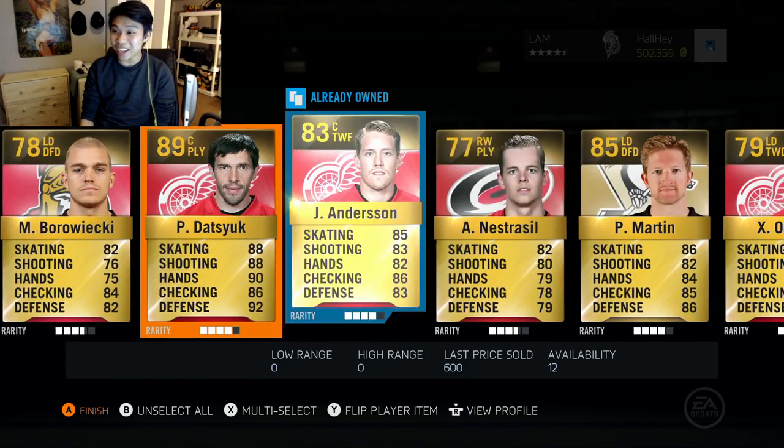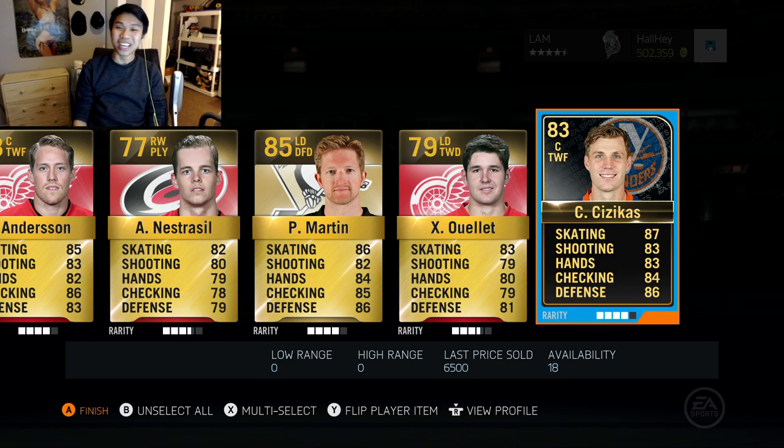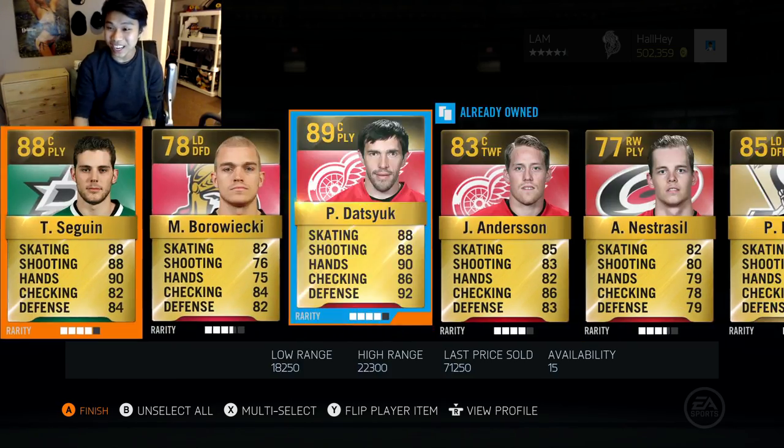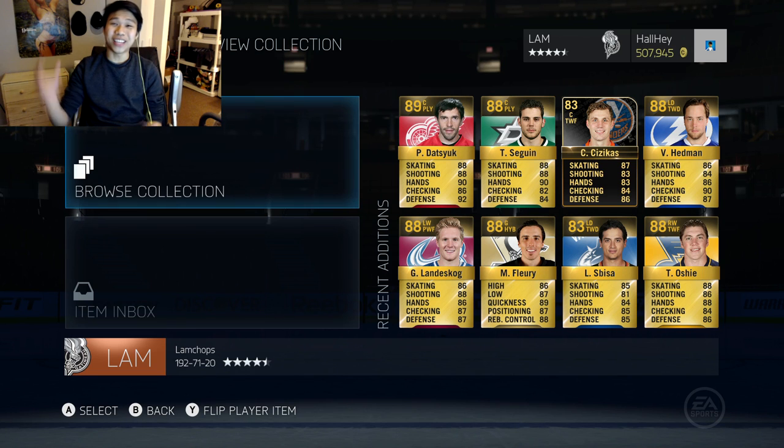Pavelski 89 overall — what a pack so far! And we got Zetterberg! That might be the pack of the month or year, I don't even know. Pavelski worth 70k, Tyler Seguin worth 37k, and we also got Zetterberg in the same pack. That is crazy, oh my god!